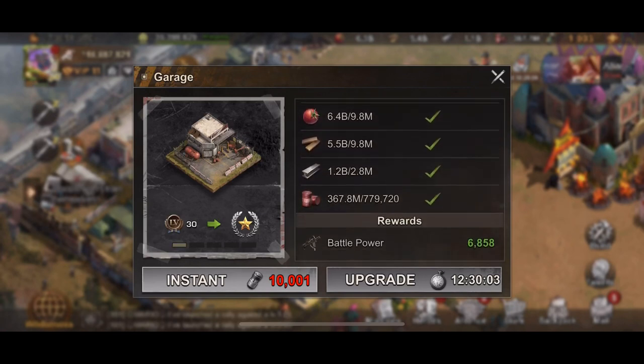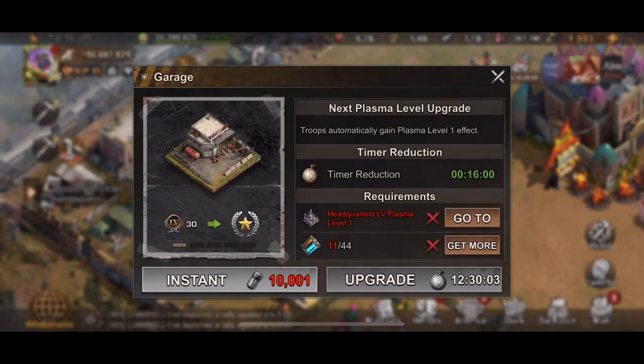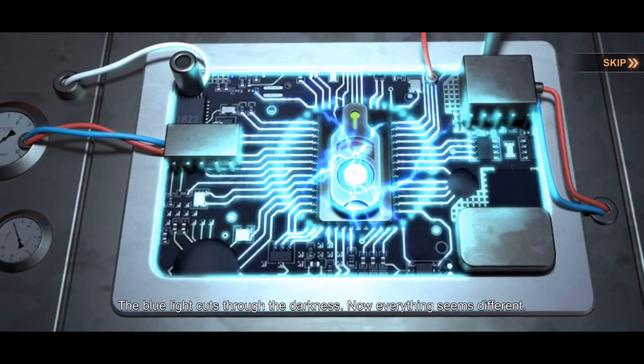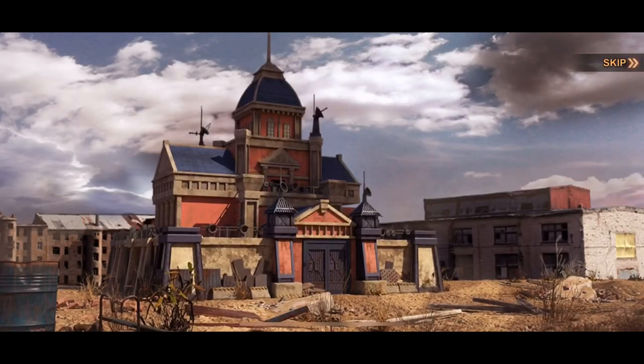As you can see here, there are a certain number of plasma cells needed, and I've been getting all my cells through grinding intel. You can also buy them in the store — it seems pretty affordable. I won't go into detail about how much it costs for a certain number of plasma cores; I'll let you do the math.